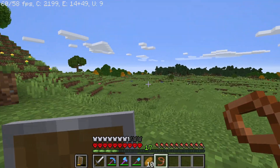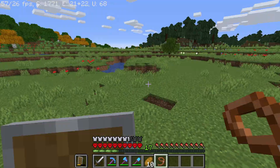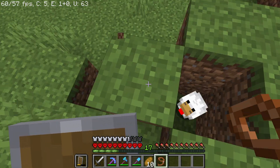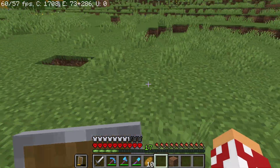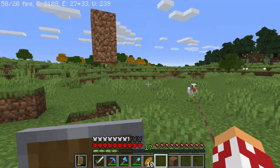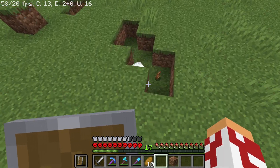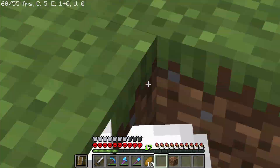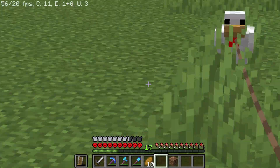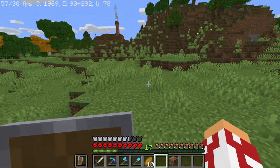Oh, that just spawned right in front of me - that kind of frightened me a little bit, but we're fine. We need to go find our pet chicken - he should be over this hill. How did I forget about him? Somewhere in this plains biome... oh here he is, he's right in here! Please don't despawn - you didn't despawn! Let's go - follow me, follow me! This is a good chicken, this is the best chicken. I already have a name picked out for you.